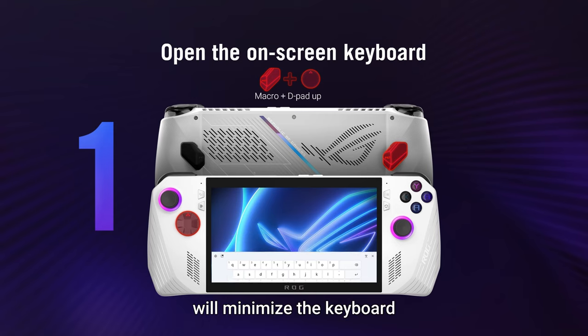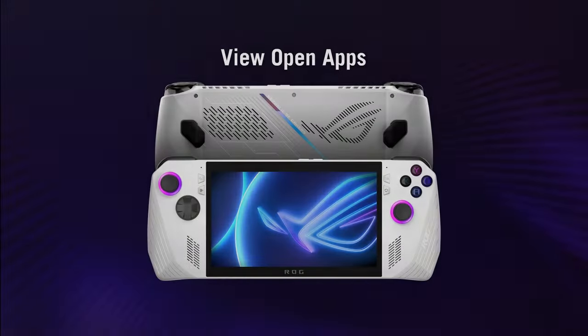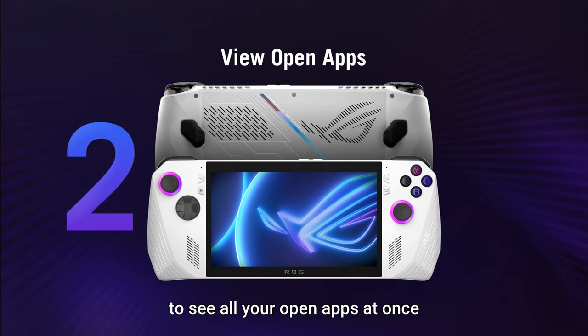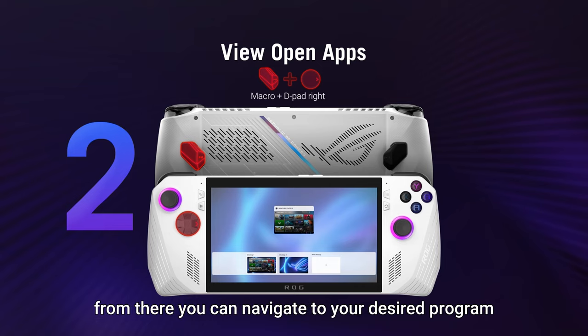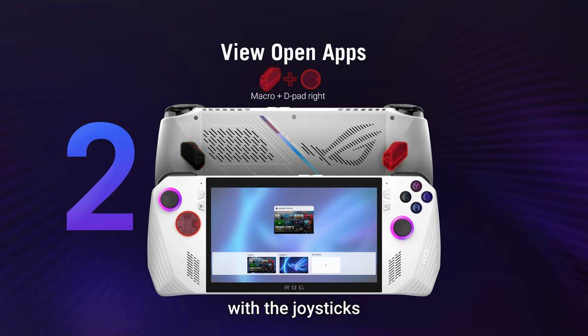Pressing this combo a second time will minimize the keyboard view. Open apps: to see all your open apps at once, hold the macro button and press right on the D-pad. From there you can navigate to your desired program with the joysticks.